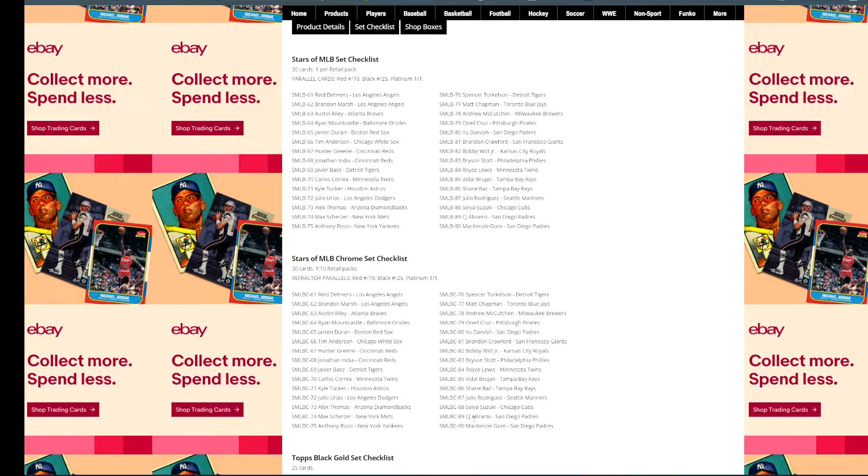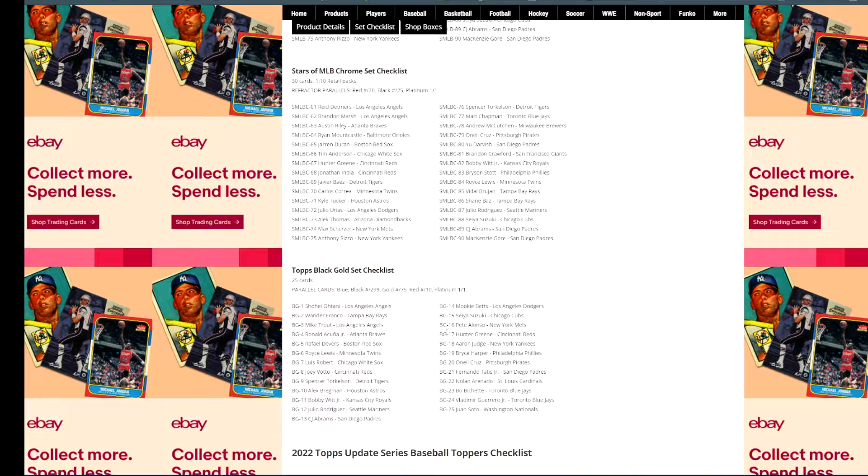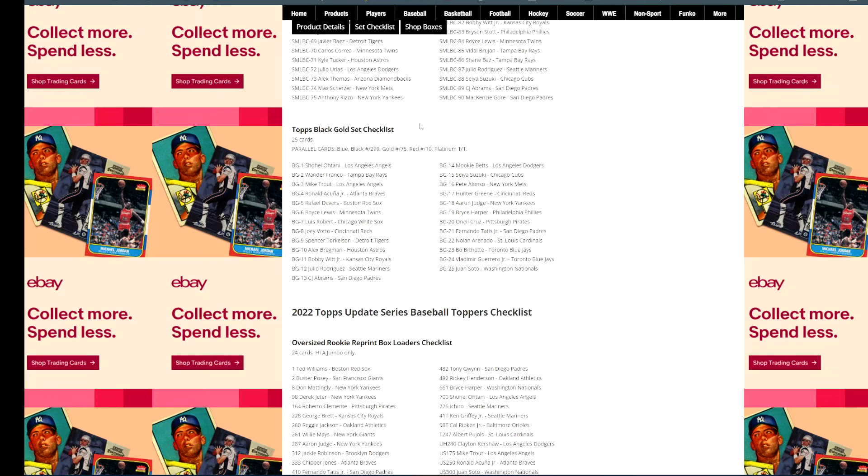CJ Abrams is in the Chrome set, J-Rod is in it, Bobby Witt is in it — so at least you can get some of the good rookie names in it. And then you've got Topps Black Gold. Same thing — you've got J-Rod, Witt, Torkelson, O'Neil Cruz, Wander Franco — some nice names in that checklist. I'm definitely going to look to try to collect this set. I really like the Topps Black Gold.